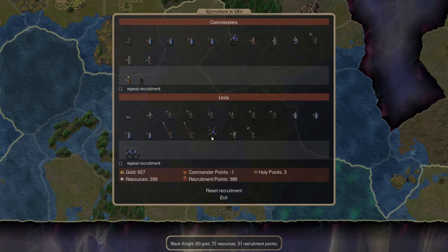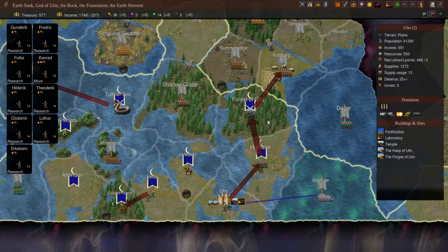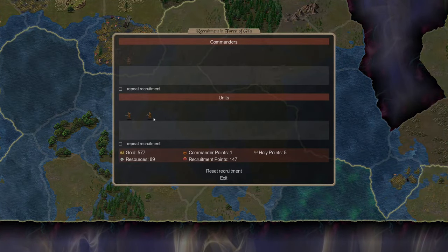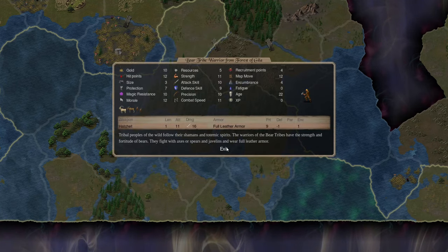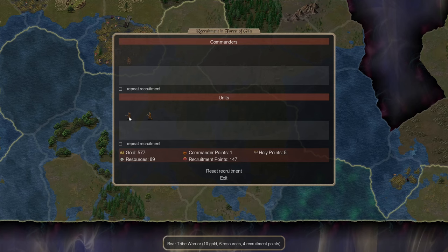As for our other troops, we'll get ourselves five knights and as many infantry of Ulm as we can recruit — and now we're resource locked. We still have some gold so we'll recruit some generic troops. Looking at the Forest of Yellow, we have what looks like Bear Tribe with spears and javelins. They aren't the best troops, but we should probably get a couple — they have a ranged attack and a fairly decent melee attack. We have the gold to spend, so let's get a couple.